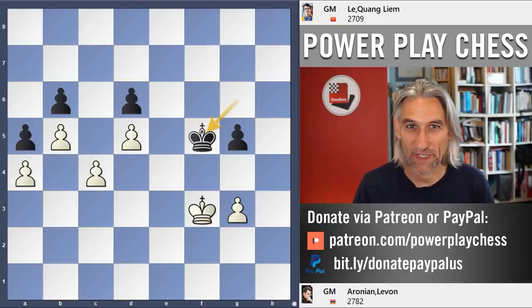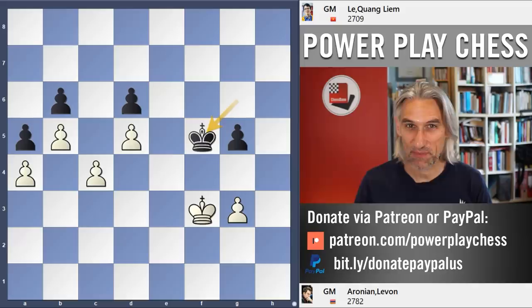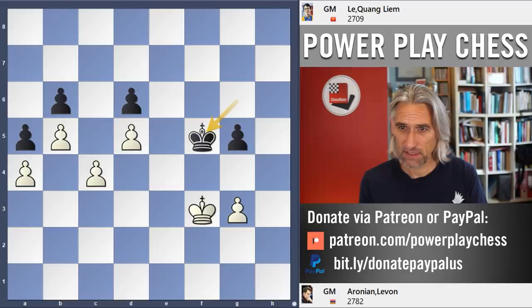I'm going to show you two King and Pawn endgames. One played in the Chessball Masters about two weeks ago and another very similar endgame played in round three of the Sinquefield Cup just last night. The Sinquefield Cup is currently taking place in St. Louis and there are already some amazing games. Anyway, here's the backstory to the Sinquefield Cup game. This is Levon Aronian against Lei Quanglien from the Chessball Masters.